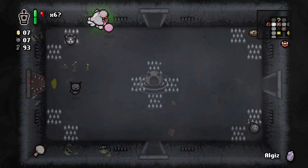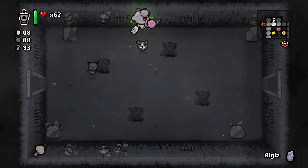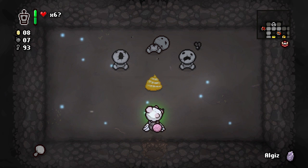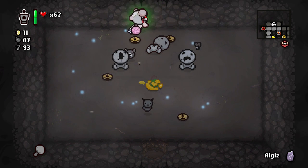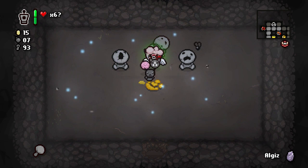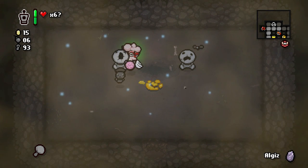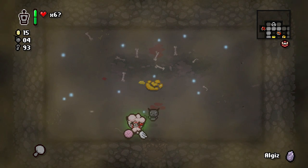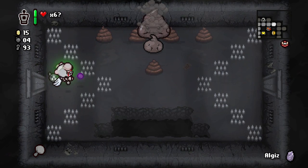We have flying so we can actually pick up all this stuff — I think we had flying when I came in here the first time, I just forgot about it. Let's do that bomb in here. Golden poo. I kind of feel like we should go to the shop. Only one — let's go over this way.